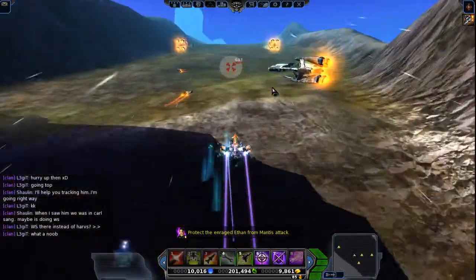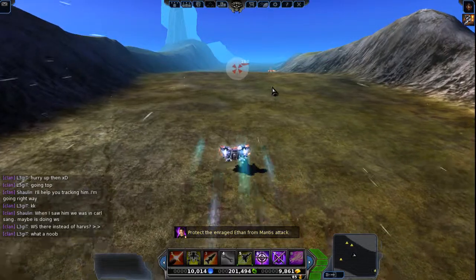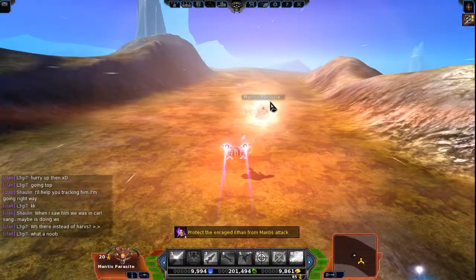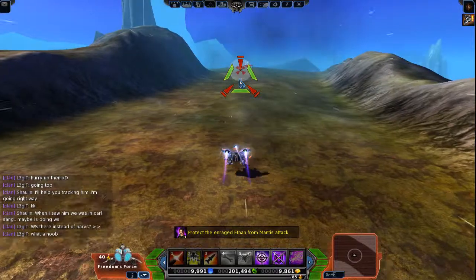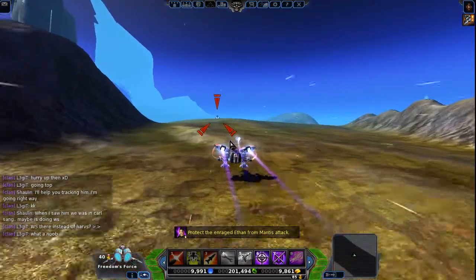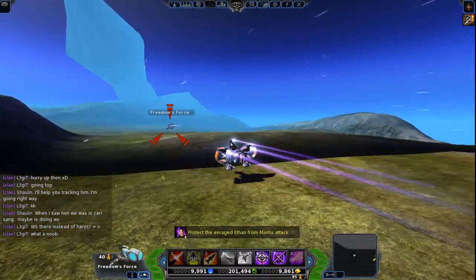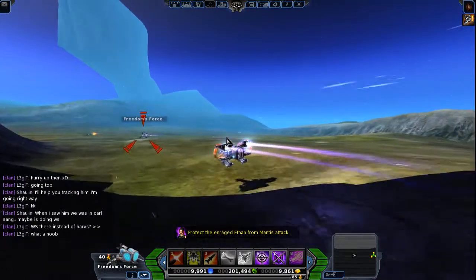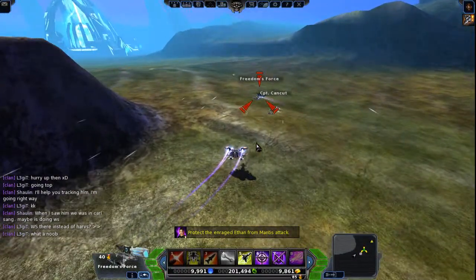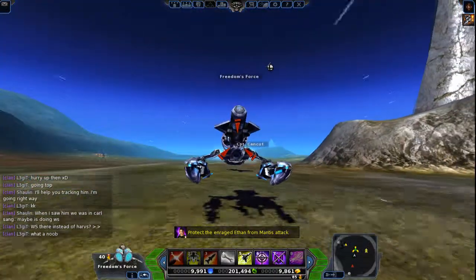I don't know why I used my repair droid — I'll just afterburner to keep up with him. Come on Ethan, I'm catching up to you — oh no, he ran out of my sight! Oh hey, I found him. He's dragging me the whole time. This guy has Mysar attack — what do I have to fear? Nothing. Although his ship does look pretty badass again.